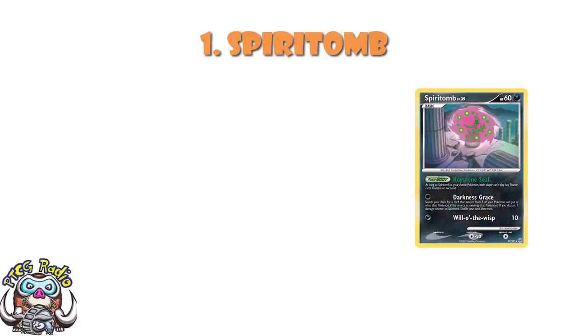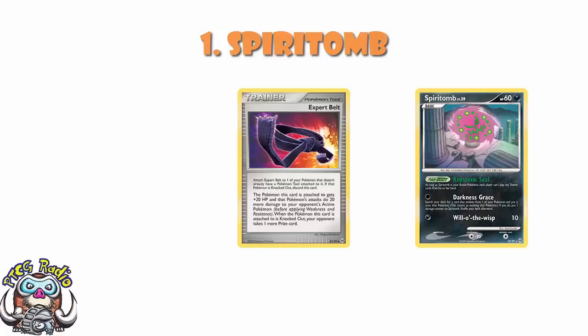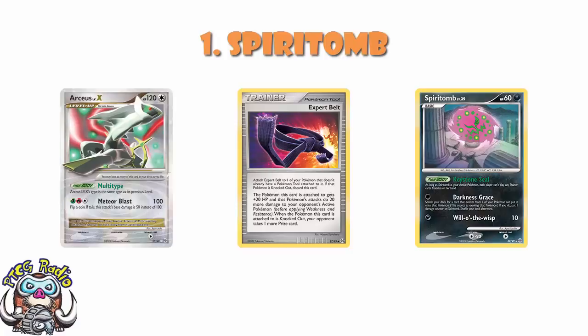I think one and two are very easy: Spiritomb and Expert Belt. The Gengars are great. The other cards on this list saw a bit of play here and there. This was a very top-heavy set and not a particularly expensive set. But the cards that made it to the top were phenomenal. And of course, you had all the Arceus cards that really are their own deck, so they've been split into their own video — go and check that one out.